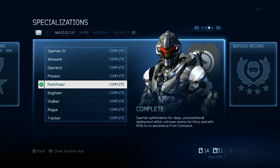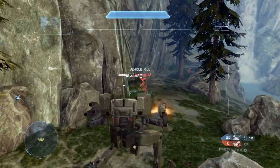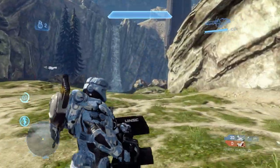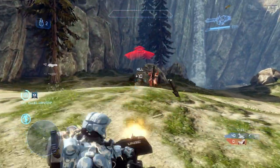Taking a look at the Pathfinder specialization, it unlocks the Assault Rifle weapon skin and Gunner support upgrade. Gunner is a fantastic ability for turret users in BTB, as it increases the time it takes to overheat turrets by 50% on every type of turret — stationary, detached, and vehicle turrets like the Mantis and Warthog. Gunner also allows players carrying detached turrets to move at non-carry speed, essentially normal speed without sprint.